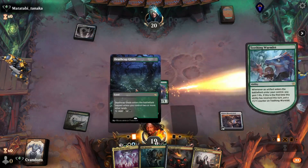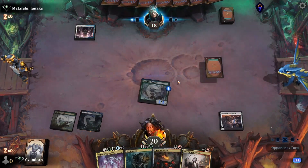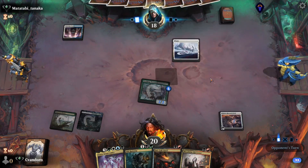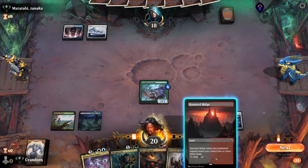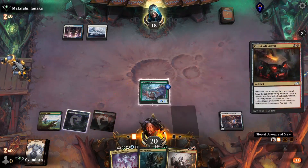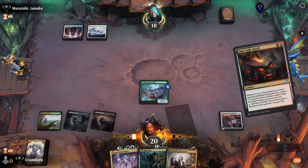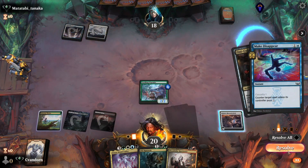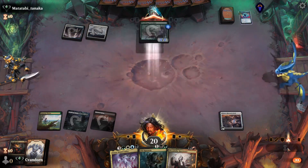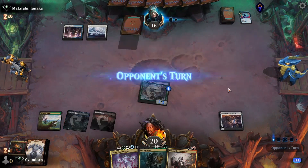Unfortunately we don't draw our second land here. We'll get our Research Desk, trigger the Wormlet, and attack for two. There's the third land — a very good one. Let's play our Anvil. We'll attack for two and hold up our Desk.